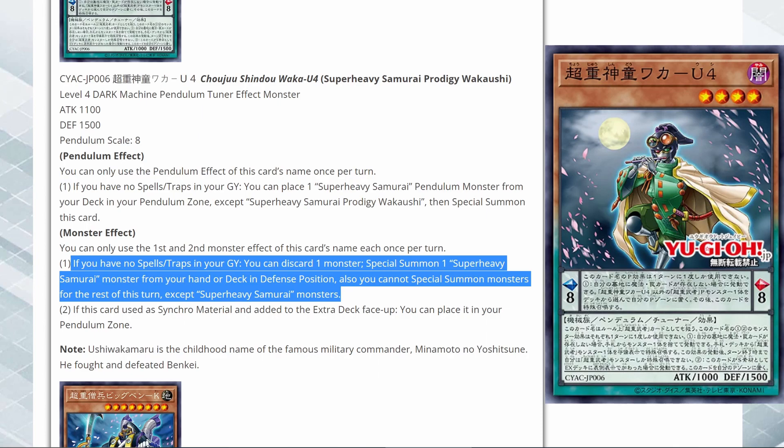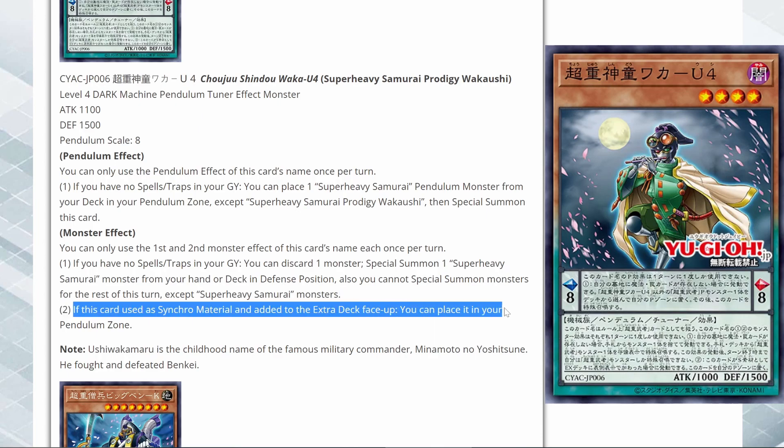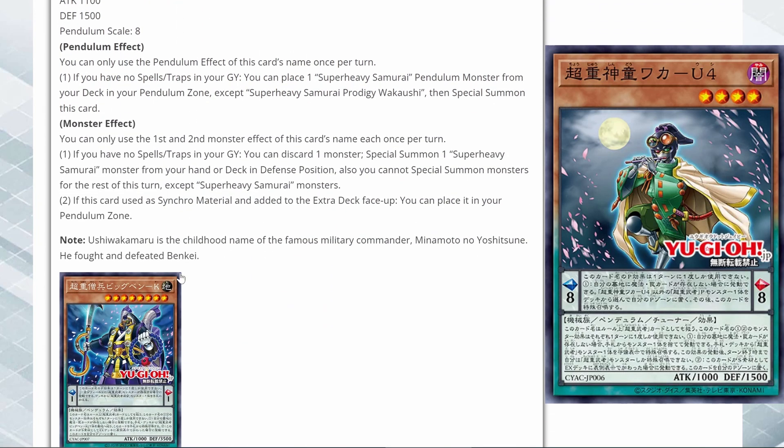Its effects are not negated, but obviously you're not able to special summon monsters for the rest of the turn except Super Heavy Samurai monsters, so it's going to lock you into the archetype. If you can get out the generic monsters before this, then you're pretty good to go. If this card is used as synchro material and added to the extra deck face up, you can place it in your pendulum zone — so you're able to bring it back. It gives you a lot of utility. This is actually a pretty good Pendulum monster and I think it's going to help the deck a lot.